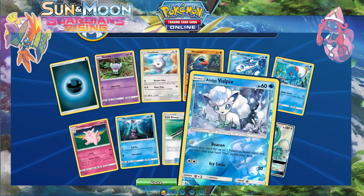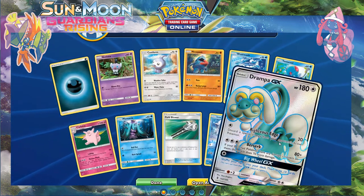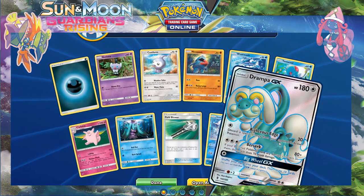Full art Drampa GX! And a reverse Alolan Ninetales and Vulpix — what a good pack this has been. Big Wheel GX — draw 10 cards — I am a fan of that.